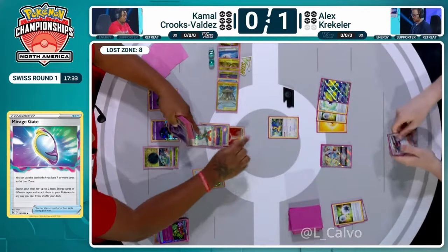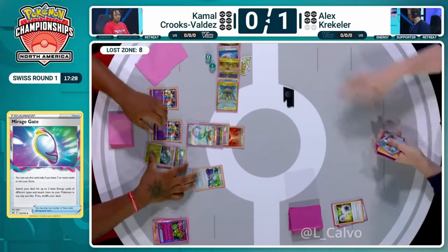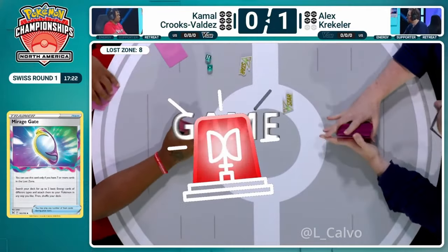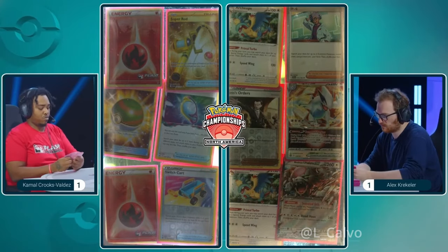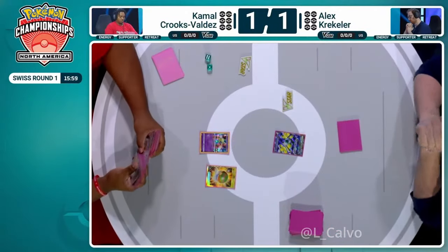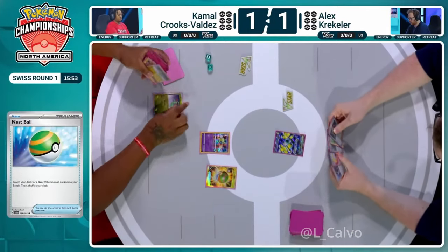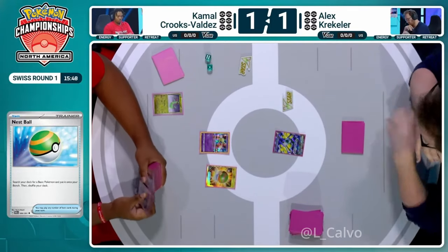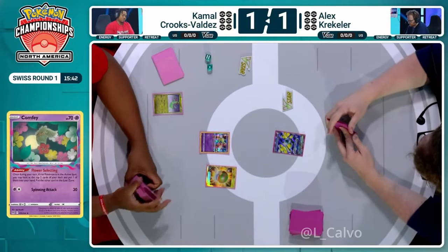The cool thing for Alex is that he hasn't played a single supporter other than Junk to help his setup. But Kamal finds Mirage Gate, will be able to take on the Archeops, and Alex immediately scoops the game. Very rough prizes for both players — two fire energies prized for Kamal, two Archeops and a Junk prized for Alex. Your goal is to discard two Archeops when only two of your four are available — a little more difficult to pull off.